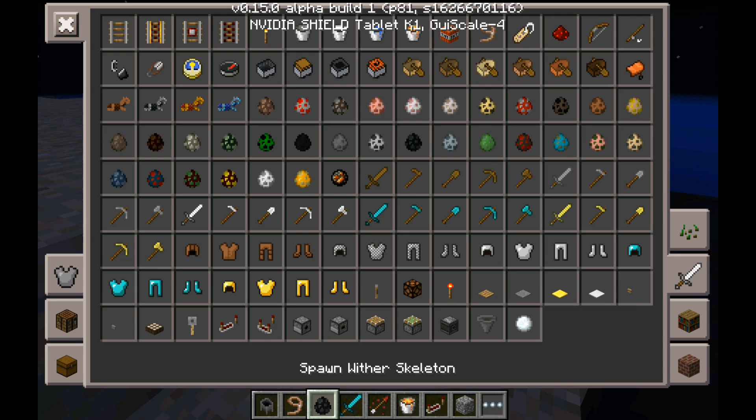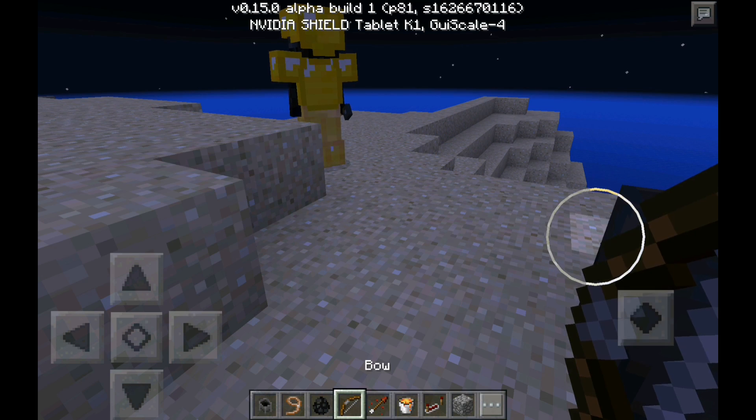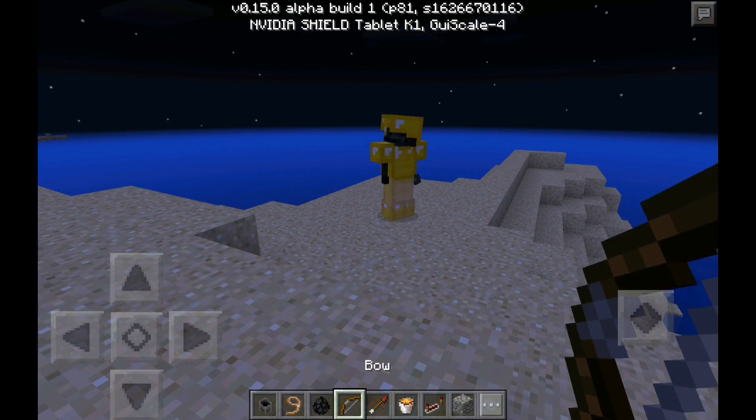I could battle a stray in survival mode, but for some reason they give you slowness — these are slowness arrows — and I don't think they drop them for some reason. What is this? Oh, this is Strength II.